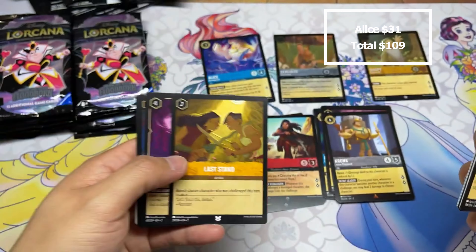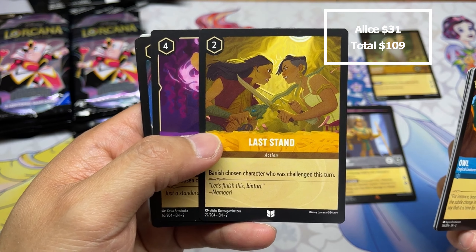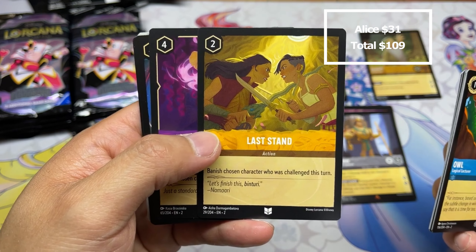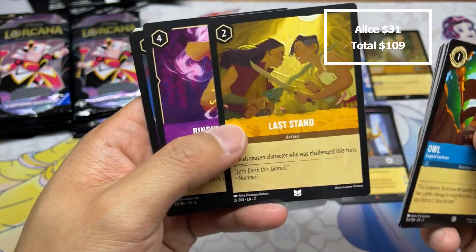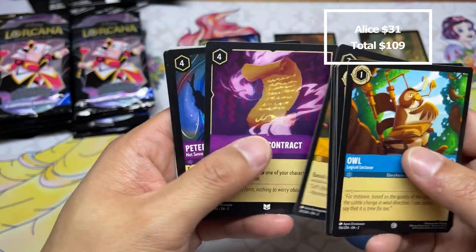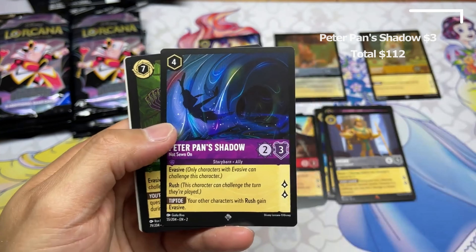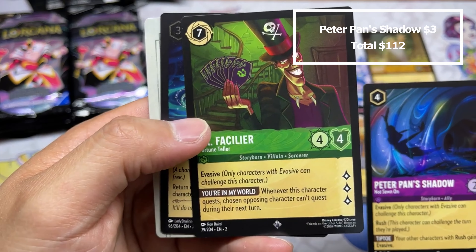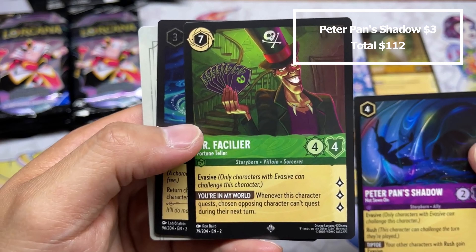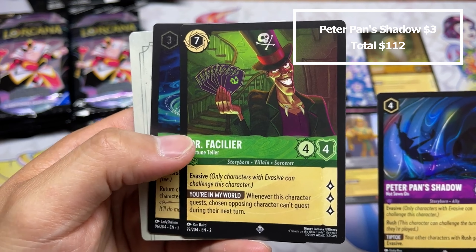I maybe thought this dealt damage to already-damaged characters, but it does work. There's a four-one Radigan with evasive — this is quite a swing. There's the Mouse Armor I've been thinking about. It is uninkable, but this card is amazing. Can you imagine it in multiples? Use it for free every turn and make your challenges just better.